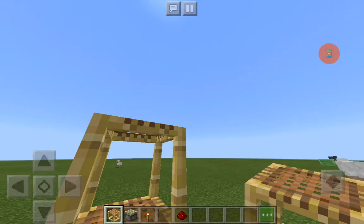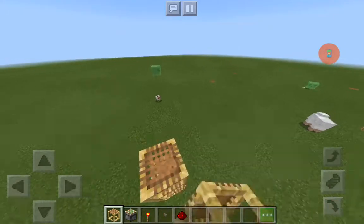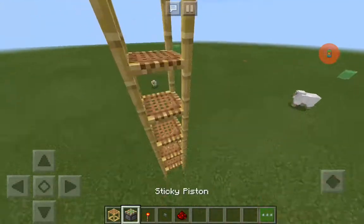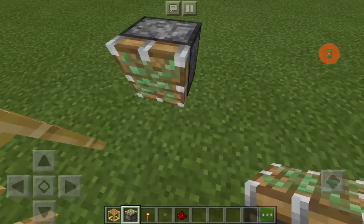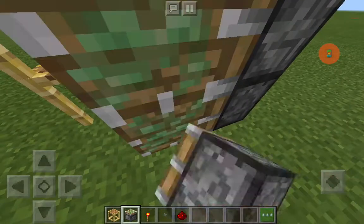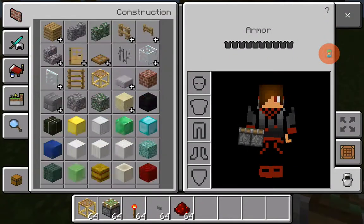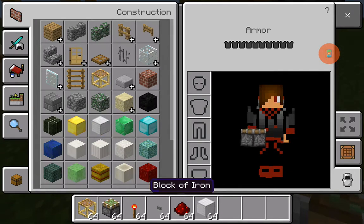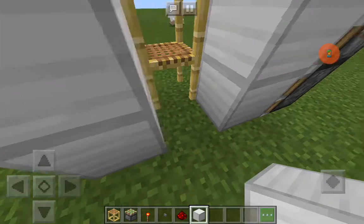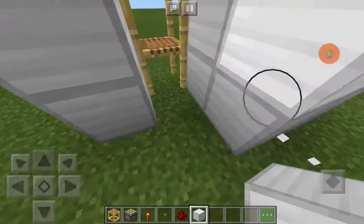First, we start with scaffolding. Then place down two sticky pistons one block away from the scaffolding. Then get some blocks of iron, fill that in, then fill the other side in — just fill all that in.